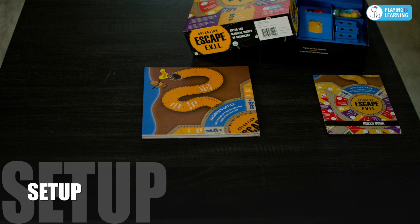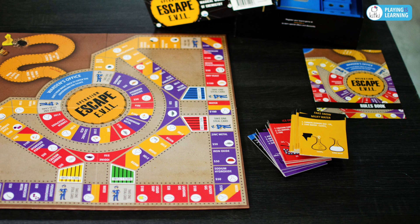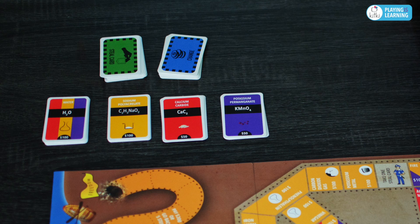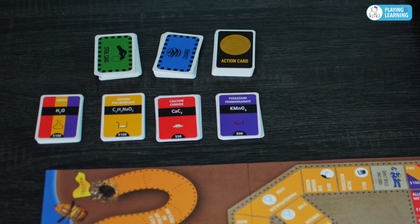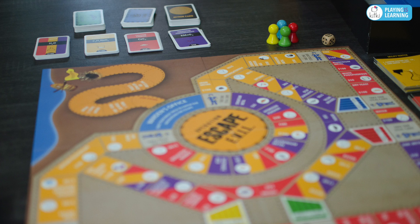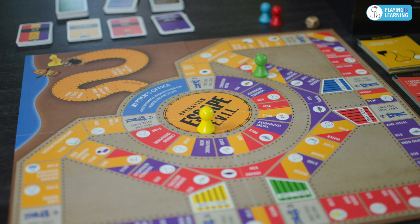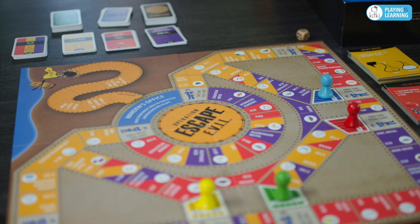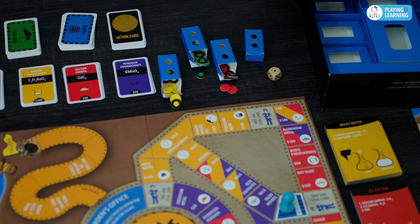Unfold the evil map and place it in the center. Place the 16 magic tricks in three separate piles as per their color. Place chemical cards, steel cards, change and action cards in separate piles at a handy distance to all players. Shuffle the steel cards and action cards well. Choose your favorite color pawn and place it on the map in the cell of the same color. Collect the corresponding set of color markers.